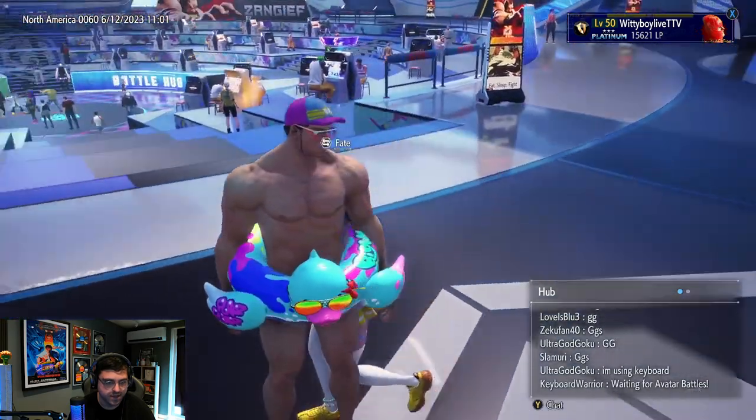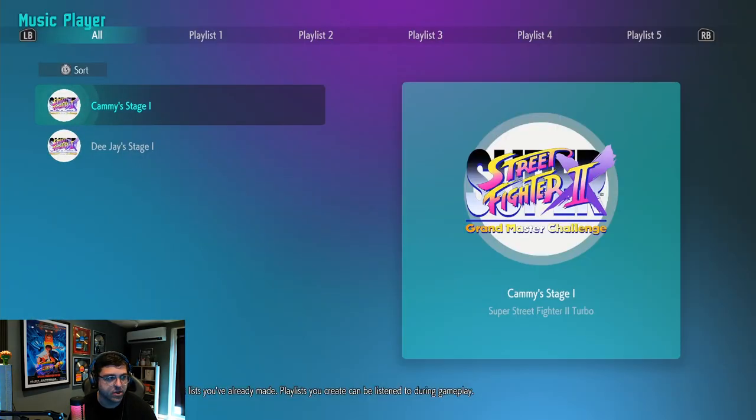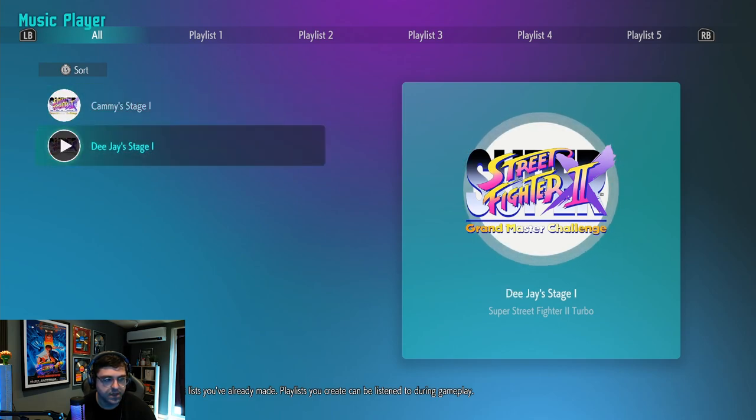She's got the female costume on there. Let's see what the music sounds like. We've got Kami's Stage 1 music from Super Street Fighter 2 Turbo. I love the fact that you can have this as nostalgic music in the background — that's really nice. And then we've got DJ's. Man, this music is bringing back some memories. If you played these old games you will definitely remember these. There's nothing like those old school synths.